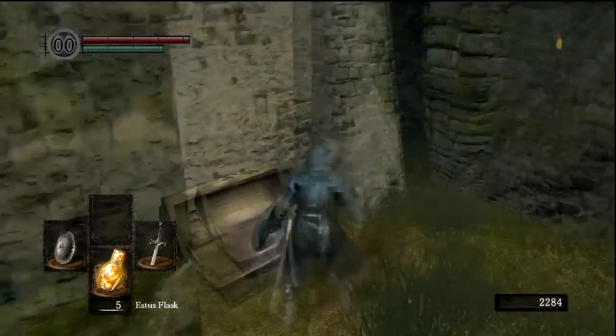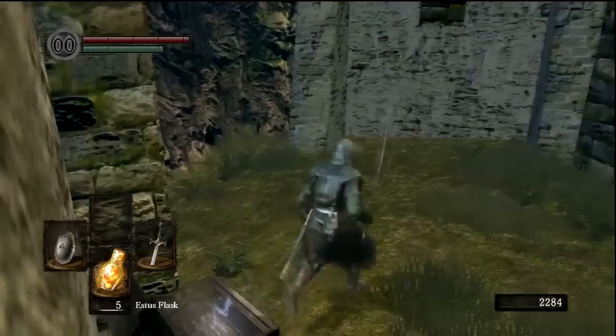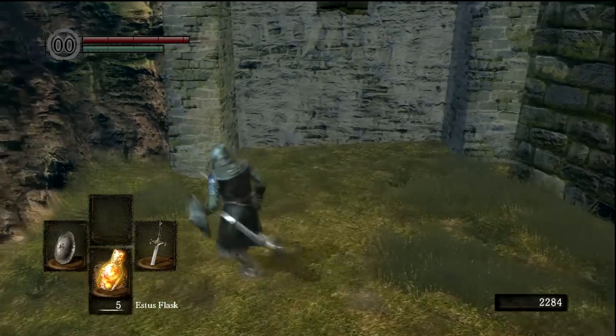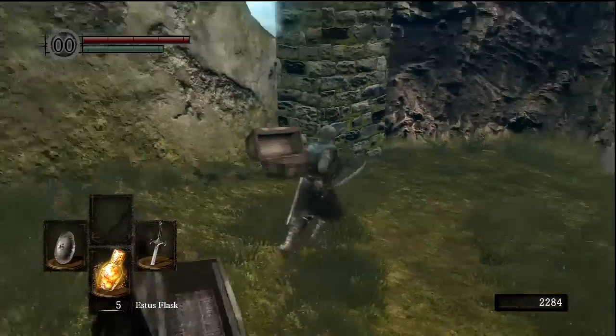We got a Cracked Red Eye Orb — that's what I want to talk about — and Homeward Bones. Cracked Red Eye Orbs essentially allow us to invade another world. One thing that's cool about Dark Souls is it has a kind of persistent online play. You can invade other people's worlds and basically ruin them as a phantom — just murder them and make their life a living hell. Or you can be a cooperative phantom, so you can get summoned by other players and help them beat bosses. I definitely want to see as much of the online play as possible, because it's going to make things very dynamic and interesting.